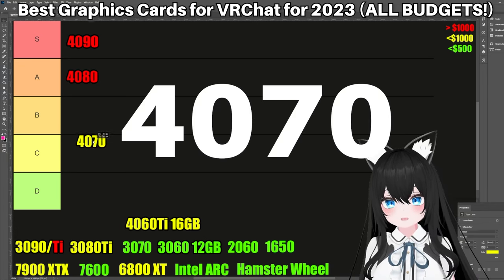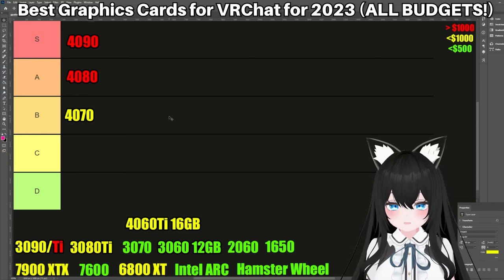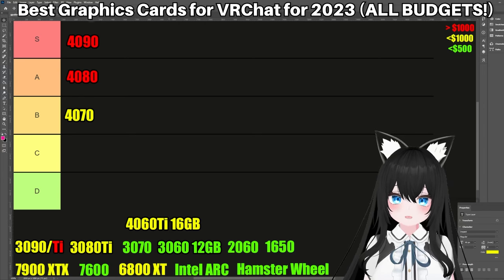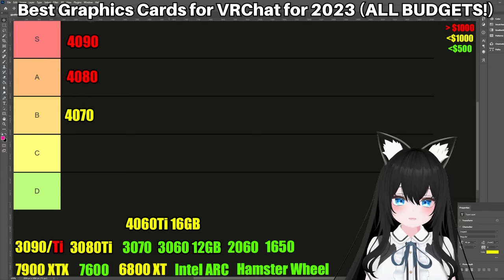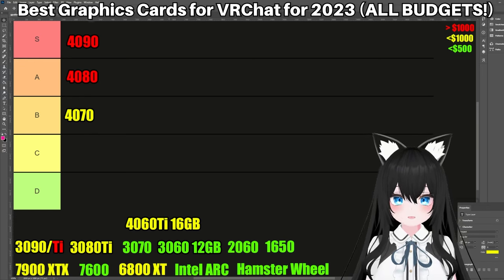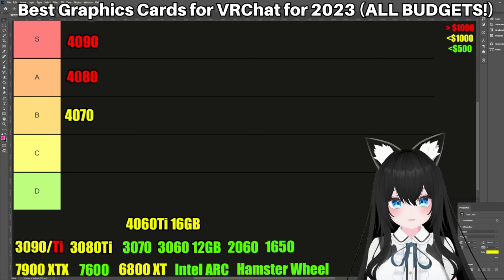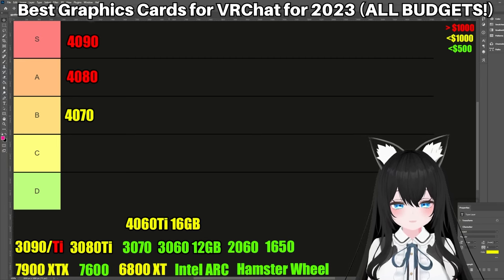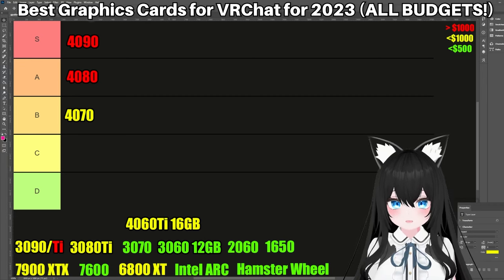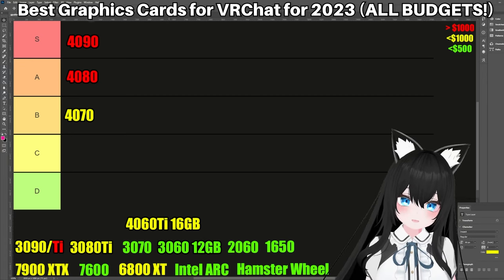The next step is the 4070 and it goes right over here. The 4070 is a mid-range card for all the desktop VRChat players out there. And honestly, it's a decently strong card and it has the same amount of VRAM as one of the best VR cards of last generation, the 3080 Ti — they both have 12 gigabytes of VRAM. And this is despite the MSRP of the 4070 being half of the 3080 Ti: $600 compared to $1,200. Now obviously the raw power is not comparable at all — the 4070 is a lot weaker than the 3080 Ti — but considering the price point, I think it's fine.